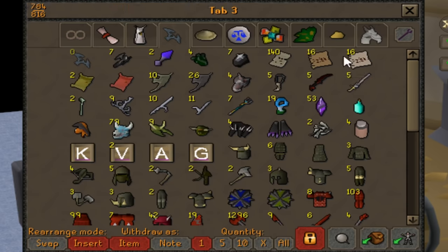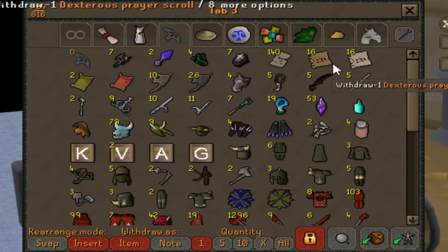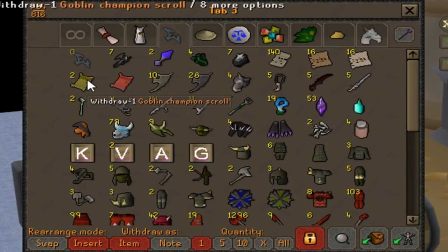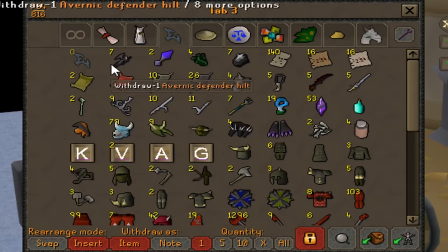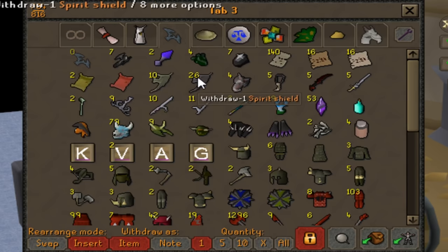A lot of torn prayer scrolls — this is basically my lifetime collection, I haven't dropped any. 16 Dexterous prayer scrolls, 17 Arcane. I've had more — the reason I can upkeep bonds on my characters is because I drop-traded about 10 of each and sold them on the GE. There was a time when Dex scrolls were 100 mil a pop. Some champion scrolls — only two, and I've played this game for years and never got one until this account. Lots of spare spirit shields while looking for Corp.